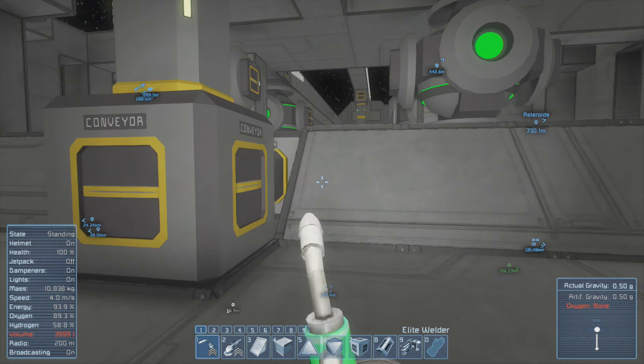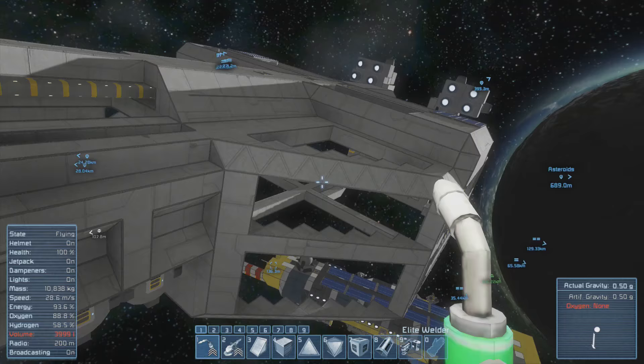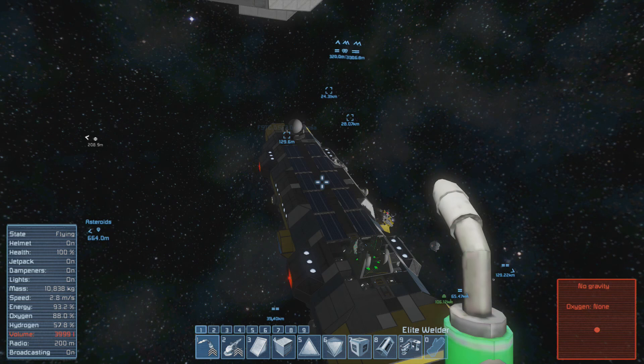Hello and welcome back to Space Engineers. My name is Raben Schild. Today I want to do something else than building on the ship. We will go out, take the Dichessa and find an asteroid to mine. I want to test out the auto mining feature of the autopilot mod again.